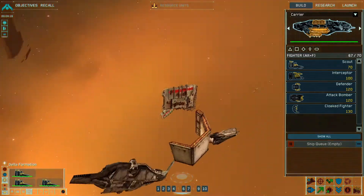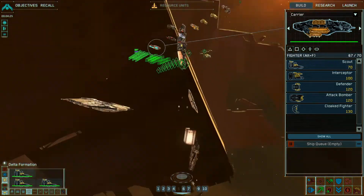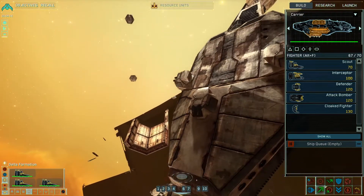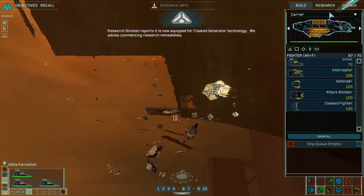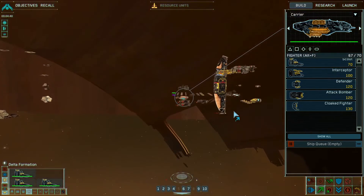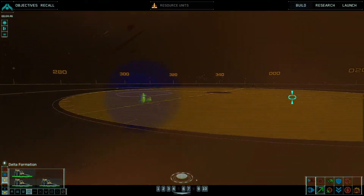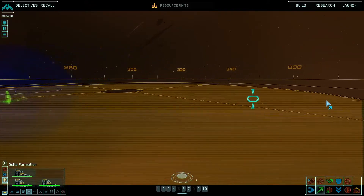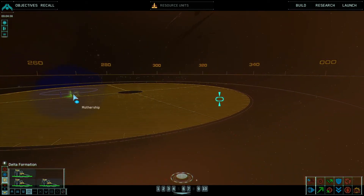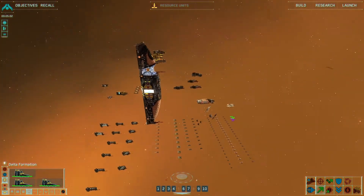Down there is the old Higaran heavy cruiser — it's got the ion cannon arrays and the guns. Research Division reports it is now equipped for cloak generator technology; I'd love to research it but I have no RUs. Now, the first basic strategy is to remember that you're in three-dimensional space. This ship graveyard is laid out as a flat slab, so you can substantially reduce the difficulty in penetrating it by approaching from the top or bottom.